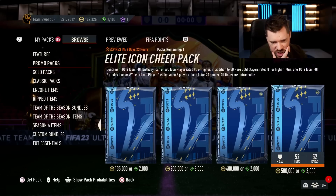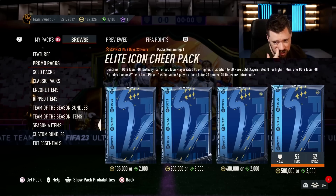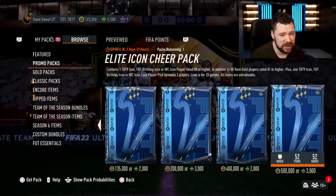The Elite Icon Cheer Pack contains one Team of the Year icon, Footie Birthday icon, or World Cup icon player rated 90 or higher, in addition to 50 rare golds rated 81 or higher, plus a Team of the Year, Footie Birthday, or World Cup icon loan player pick between three players — loan is for 20 games. All items are non-tradeable. Now that's one hell of a pack!